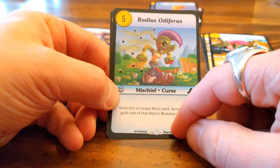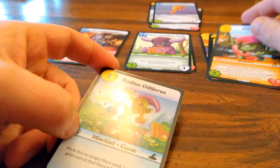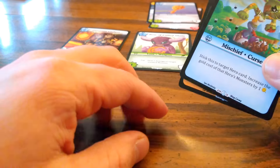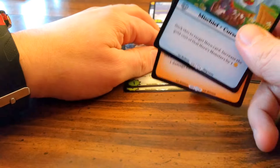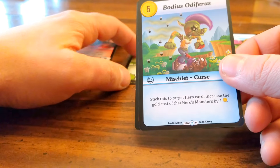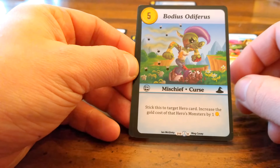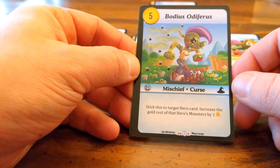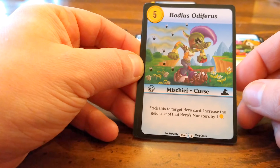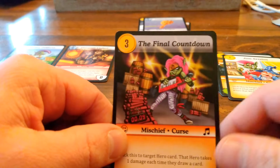This is a very rare — the last one we had was an uncommon; Bow of Cold Shots was also an uncommon. Everything else I believe has been a common, but this is a very rare: Bodacious Offenses. Stick this on target hero card; increase the gold cost of that hero's monsters by one, which is pretty cool.